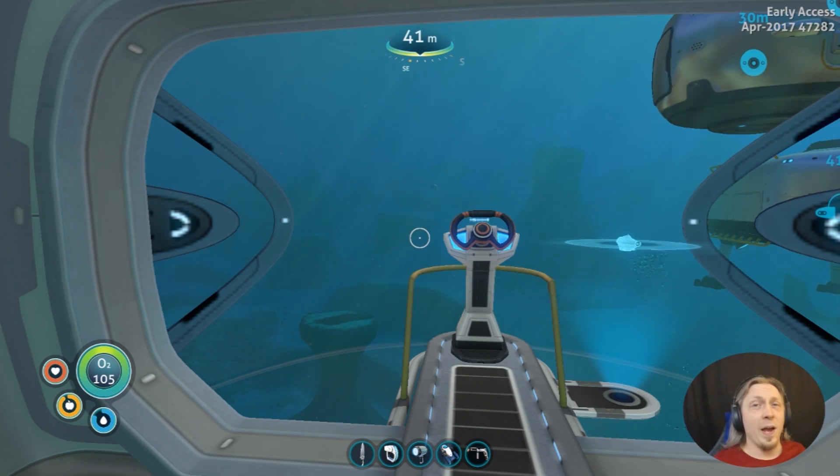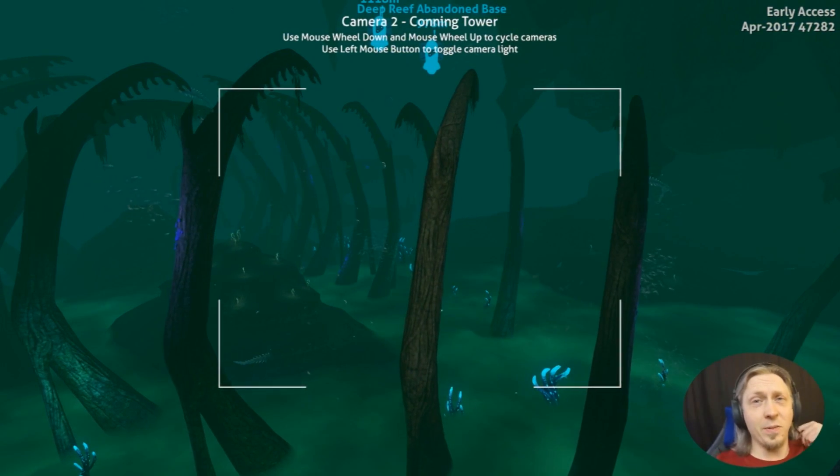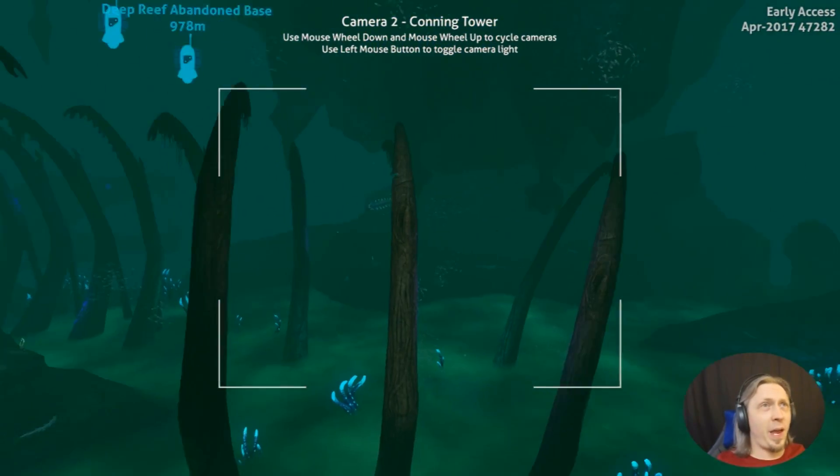So for today, we're going to head back to the Inactive Lava Zone base that I built, but on the way we're going to do some exploring in the Lost River and find their disease research facility that's somewhere around that big set of giant rib bones and skull in the Lost River. That apparently is supposed to be pretty big, but somehow I didn't see it. So we're going to head there now and see what we can find. I finally made it down to the big rib cage.